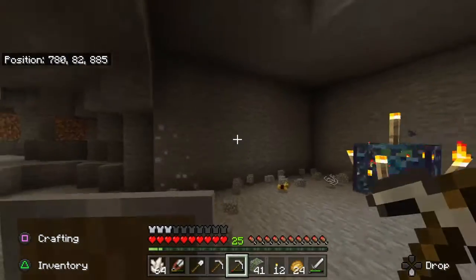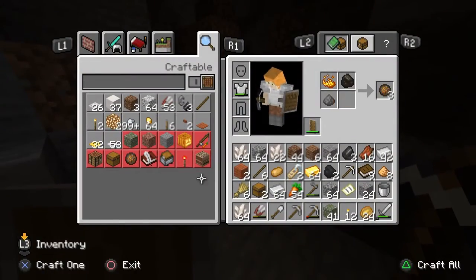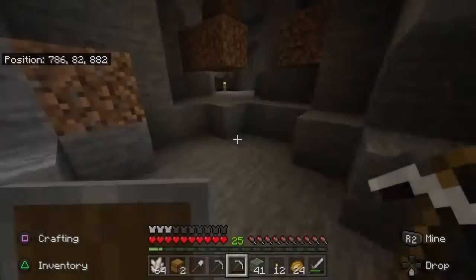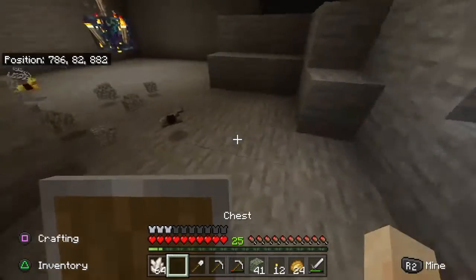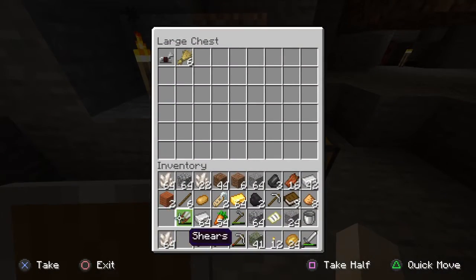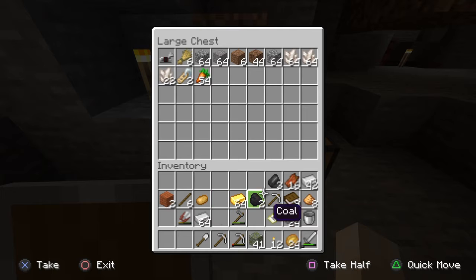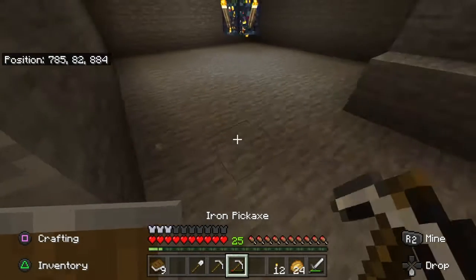Yeah, I think I'm gonna take these two chests, just empty stuff out into them. Like that I don't need. So we can get rid of the wheat and some blocks like this. And if you're wondering why I have quartz, I was in the Nether trying to get some levels. Don't need any of this. Continue chopping away at the floor.